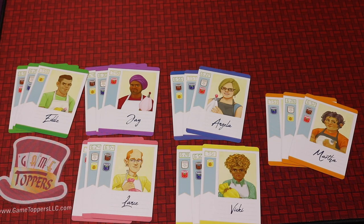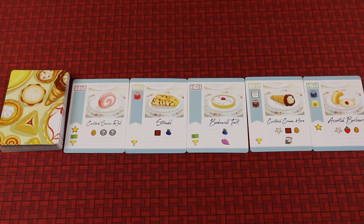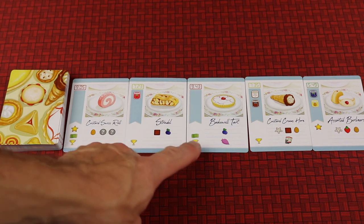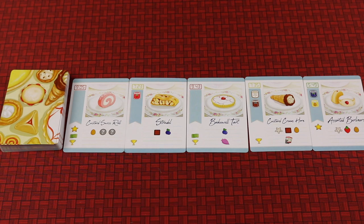In Filler, each of you are going to be one of these different bakers. I love the inclusiveness of the art in this game — they're also sort of just colors as well. They each have a starting hand which are all somewhat balanced, but they're a little bit different. The object of the game is to have the most points, and you'll do that by collecting cards. There's a row of cards, different amounts depending on the number of players. Each icon on the left at the bottom of these cards is basically going to be one point, so all the cards you've collected are going to have a certain amount of points and you're trying to get the most of those.